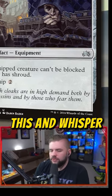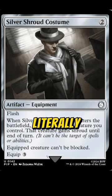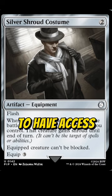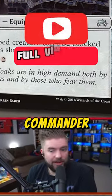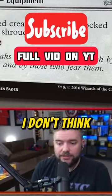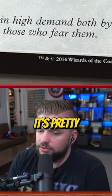You have to look at this and Whispersilk Cloak kind of beside each other and decide what works best for you. Generically, literally any commander deck is going to have access to two mana instant-speed shroud for their commander, and that's not irrelevant. That's something people should consider. I like Silver Shroud Costume a lot — it's pretty crazy.